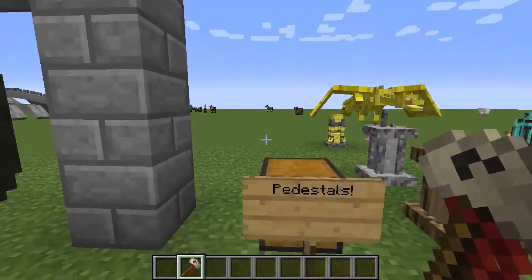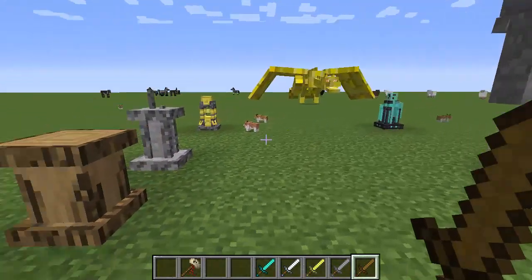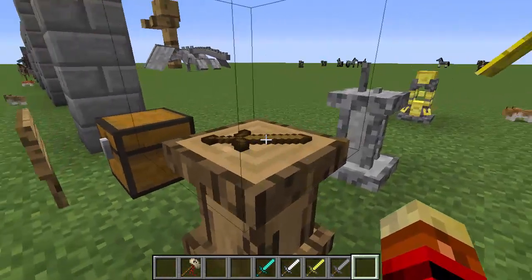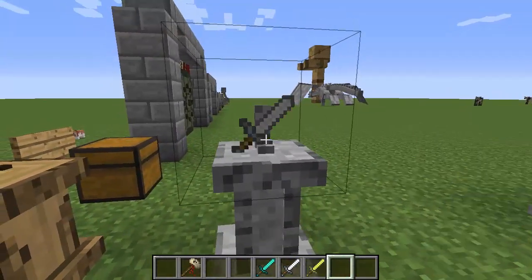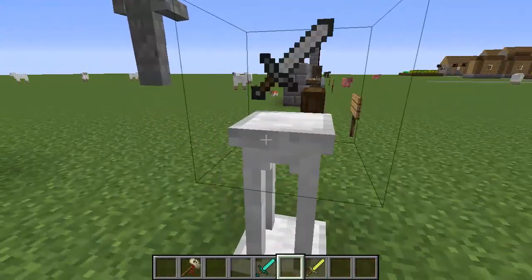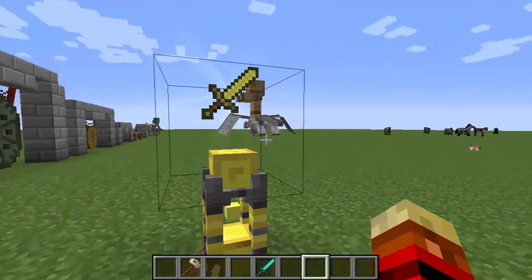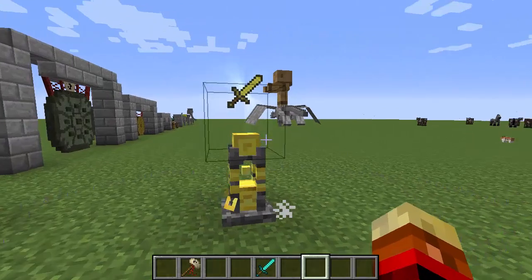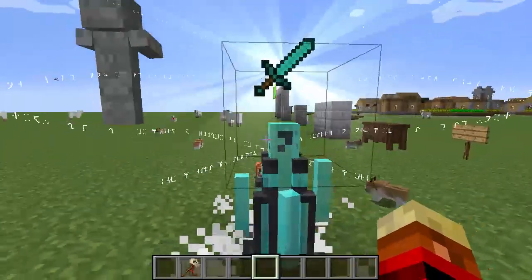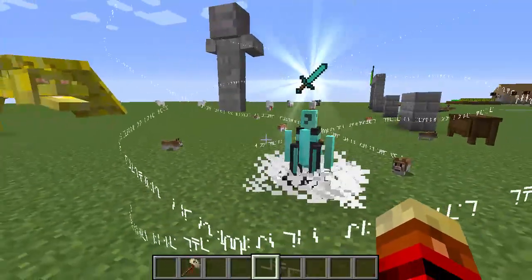Next up I have pedestals, which are basically made to show off your weapons or valuable items. I can right-click the pedestals with my swords. The wooden one just places the item on top. The stone one does the same but in a slightly better fashion. The iron one actually levitates the item. The golden one is even better. And lastly the diamond one, which is really fancy in my opinion. If you've got anything you want to show off, this is basically the way to do it — but beware, it's pretty expensive.